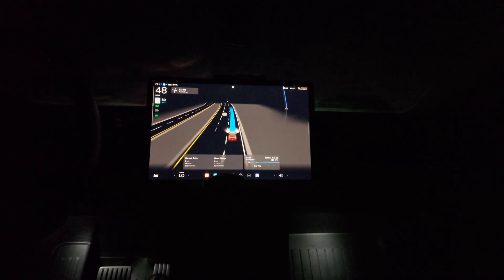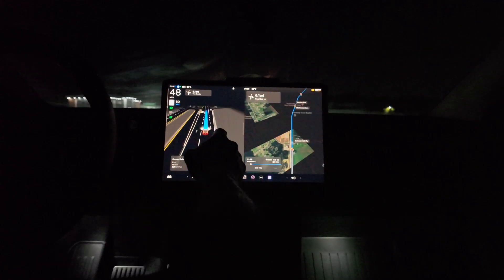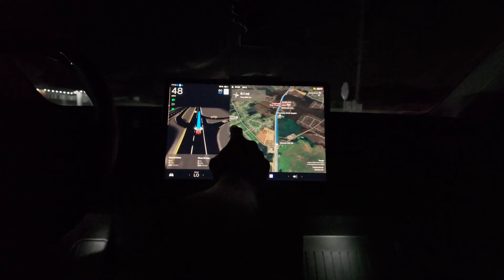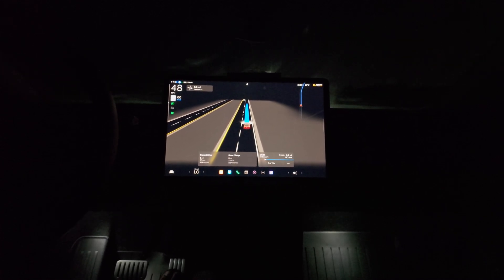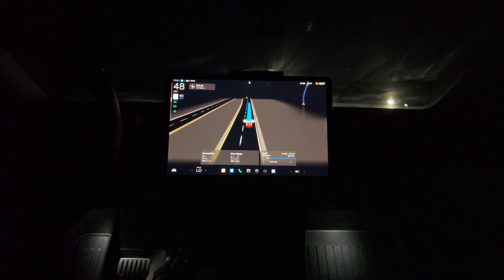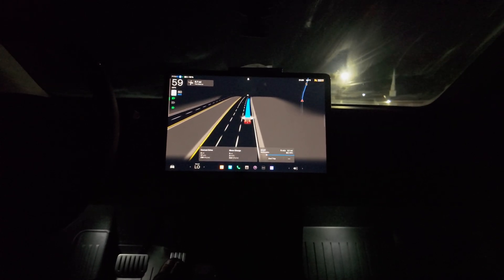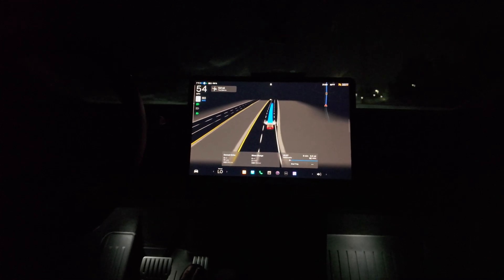I'm still looking at the road, but pointing over here — this mini-map was something I requested way before it came out on the Cybertruck. I asked if they could add a mini-map because in FSD it was hard to check navigation and you'd have to pull up the big map on screen. They listened and added it. Thumbs up Tesla! I have it set to 60 but it's going 48 — I'll manually press the accelerator to get up to 60.